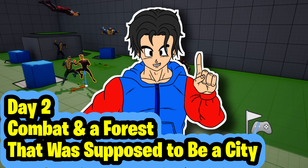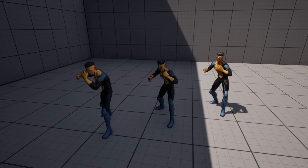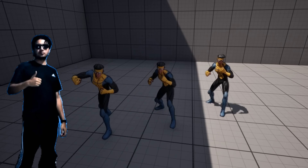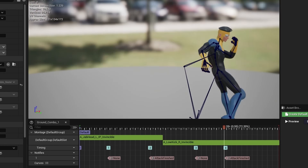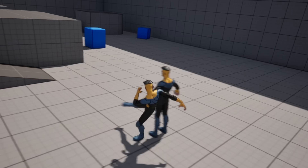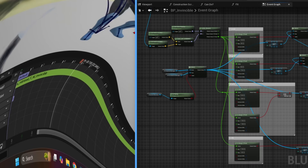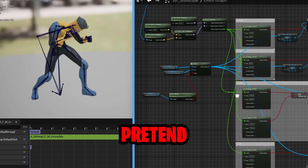Day two was a lot of work. I started with a simple attack system, but it quickly evolved into a full combo system. Surprisingly, I didn't run into many bugs — most of my time went into setting up the animations. Then I tested it and immediately noticed that the enemy just stood there like a brick. So I had to add directional hit reactions. It was annoying, but at least now they pretend to feel pain.